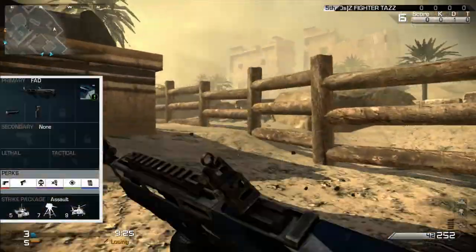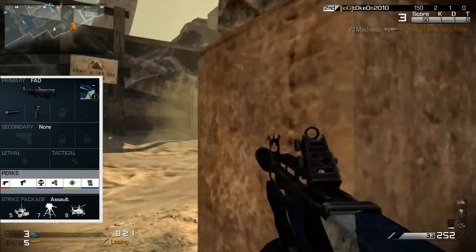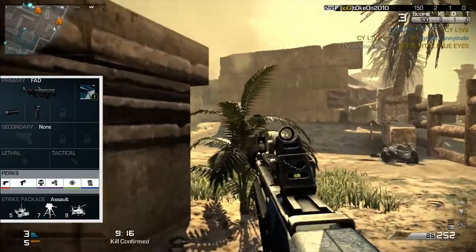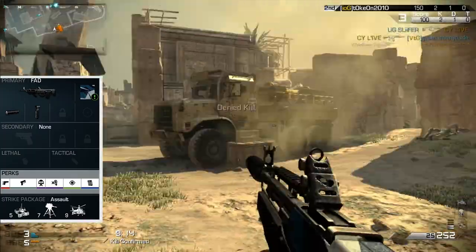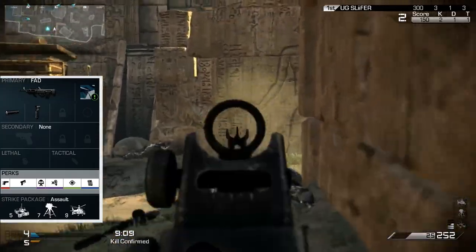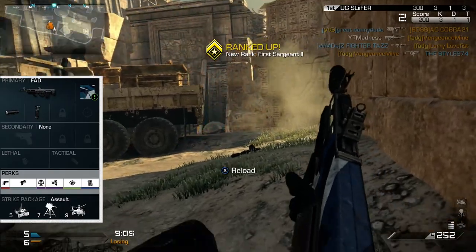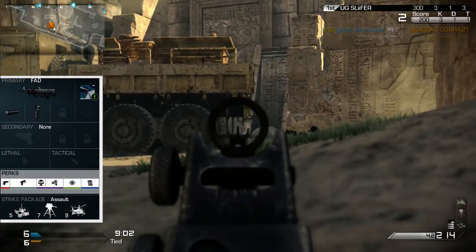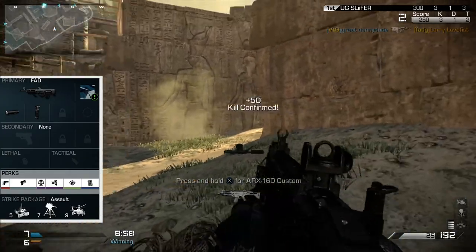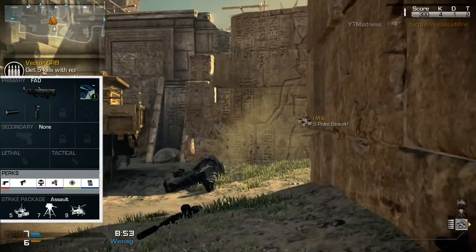Hello guys and welcome back. Today I have another beast class up — in this case we are talking about the FAD Assault Rifle. This thing is a proper beast. In this video you will understand why I think the FAD is a really good compromise to the Remington R5 or the AK-12, what I think is the best class setup for this weapon and why, and also just a few tips to better use this weapon. The gameplay you are seeing in the background is me going 29 and 3 with this amazing weapon on one of the new Invasion DLC maps.